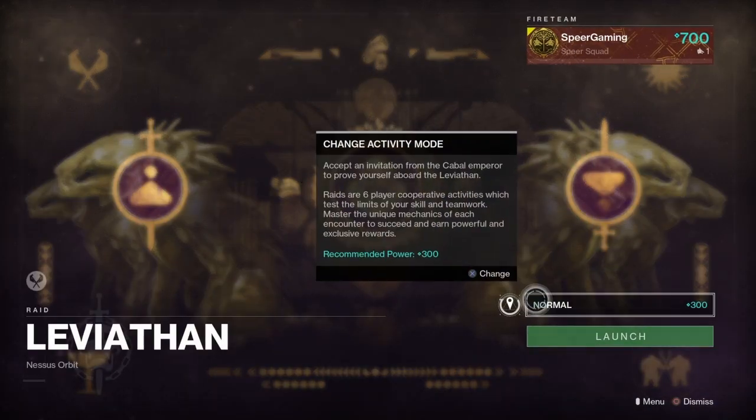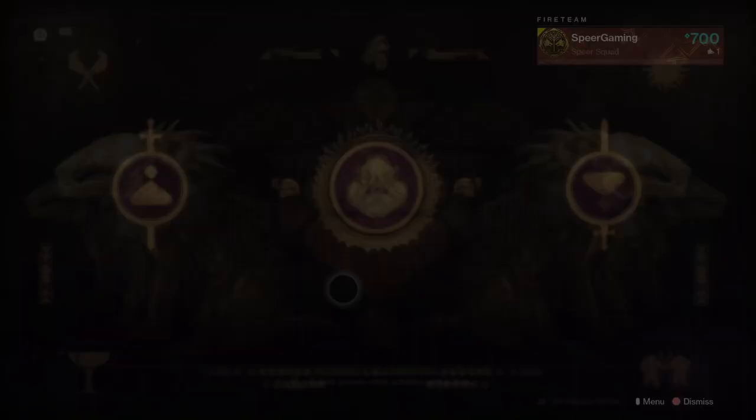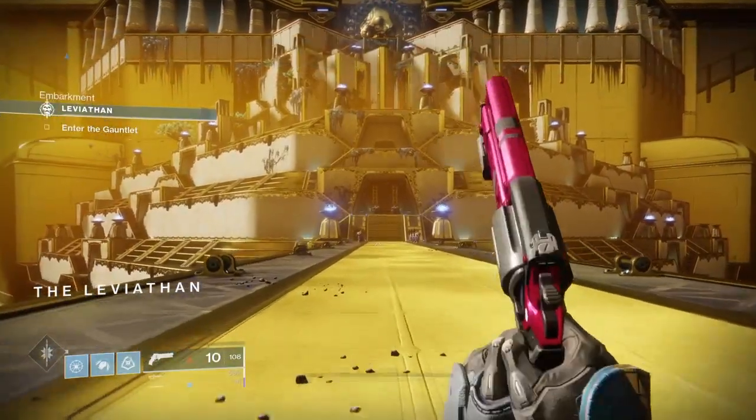What you're going to do is go to your Director, go over to Nessus, and select in the bottom left corner the Leviathan raid. You're going to want to load into the normal Leviathan — we're going to be farming kills in the Castellum.